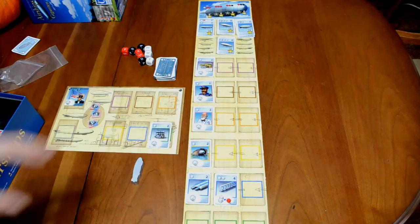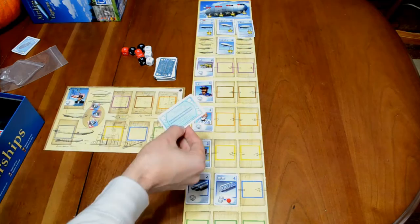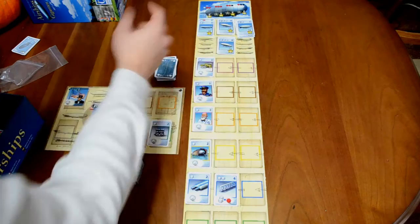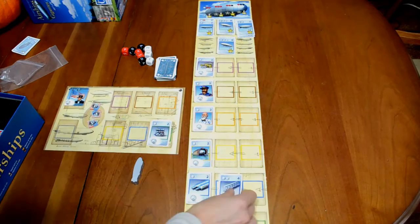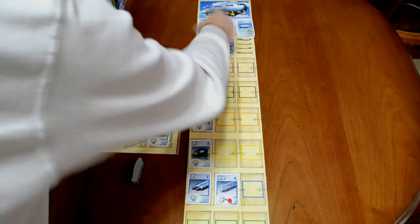You're going to seed the board with all of the starter cards that are left over after players receive their one each. Then you're going to fill up the board with the medium blue ones until you have a total of six cards out on the supply. So players can buy cards from here — the improvement cards with wrenches on the back — and players can also buy cards from up here, which have the airships on the back.